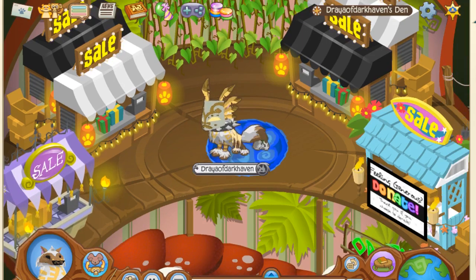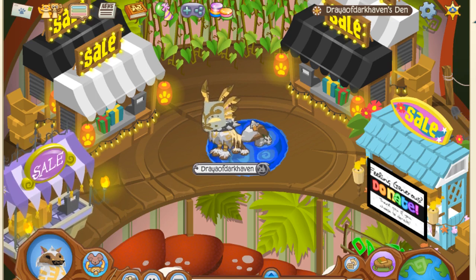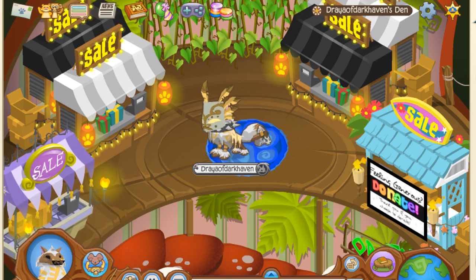A lot of people have asked me how much items should cost in their shops, and frankly I don't know the universal price for every item. I usually go around and look at other people's shops and average out the price of things to find a fair price. You can always have people jam-a-gram you to negotiate prices, but I would definitely go around Jamaa, look at prices, and pick the price that seems right to you.